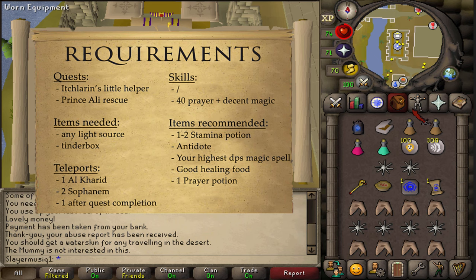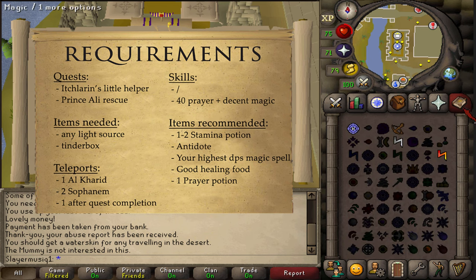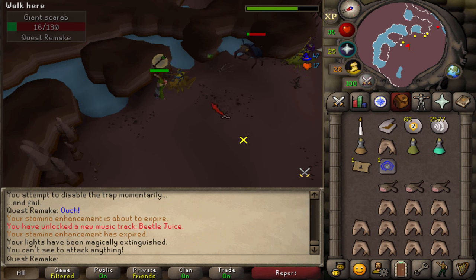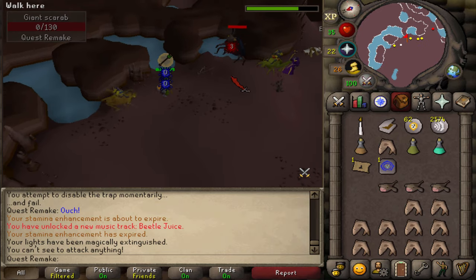As for gear, if you are a high level — for example level 70s stats or higher — then I would suggest you to simply use melee or ranged. You shouldn't really have much difficulty with this quest boss. If you do not have 70 base stats, then I would suggest you bring along your best-in-slot magic gear and your highest DPS magic spell. In my previous guide I only had 39 Magic, so I'm also going to be using Firebolt in this guide. If you have better DPS like Blast spells or Iban Blast, then be sure to use that.